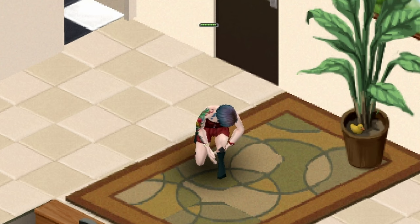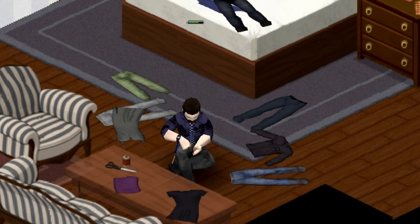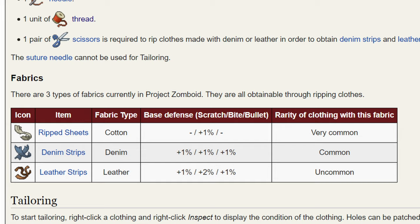You may also be able to improve it by adding patches to your clothes, and this is where tailoring comes in. A leather patch gives an item of clothing a 1% boost to its scratch protection per level you have in tailoring, and twice that in bite resistance. And remember you're layering clothes too, so you're going to get 40 or even 60% extra bite protection at the end of the day.